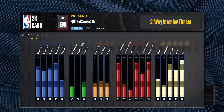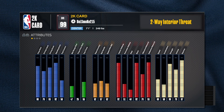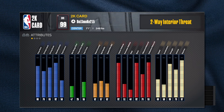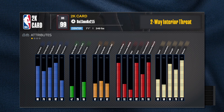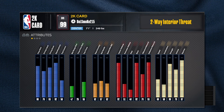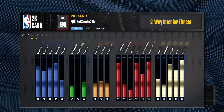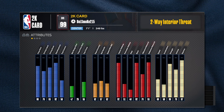He went with the high standard dunk — that's not bad, 92 standard dunk is perfect. Go rise up, go fast twitch. But he only got a 58 post control. If you're going to be a paint clogger, be a real paint clogger — be able to put somebody in the blender. 92 standard dunk is great. The 83 driver dunk — I don't think you need to go that high. You could have done a 73, 75, or even 80, and put those points somewhere else.